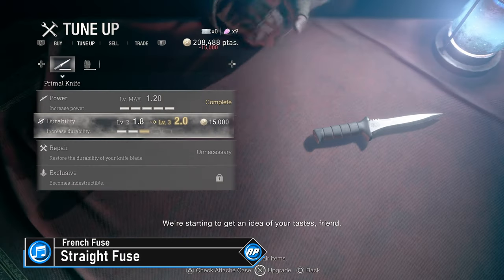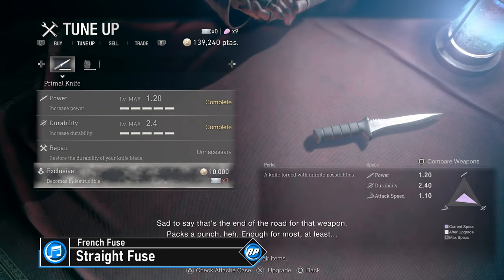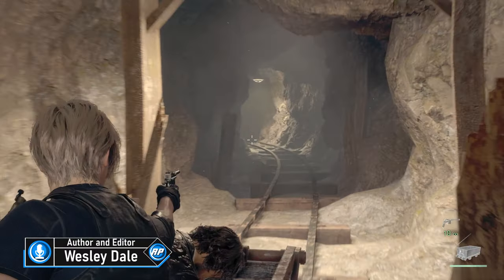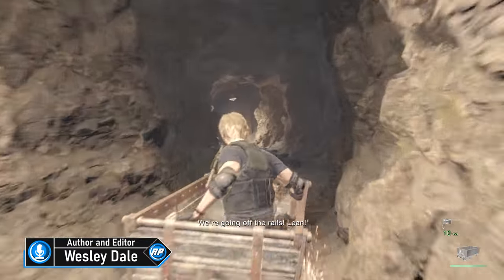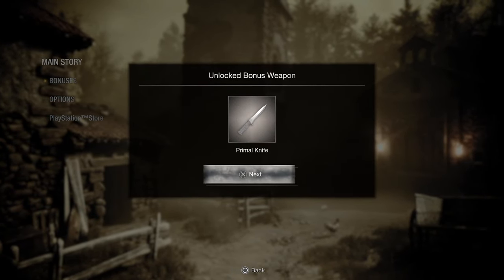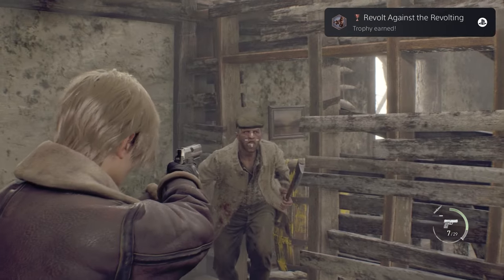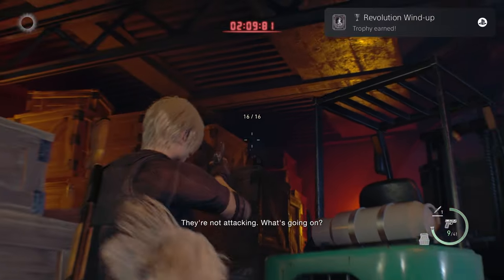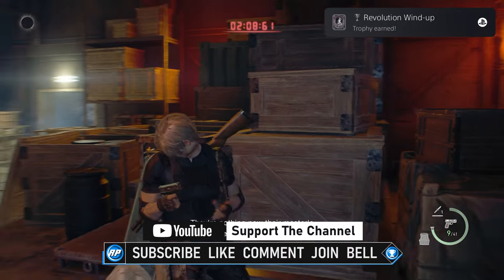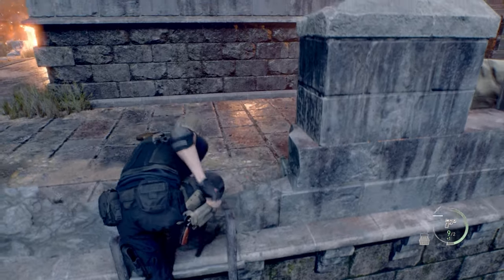Are you an avid trophy hunter, or are you just after an infinite durability knife in Resident Evil 4 Remake? I'm Wes from Recommended Playing, and we're going to be tracking down and destroying all 16 Clockwork Castellans. This will unlock the Primal Knife bonus item and two trophies: Revolt Against the Revolting for destroying one Clockwork Castellan, and Revolution Windup for destroying all of them. There's one Castellan to destroy per chapter.